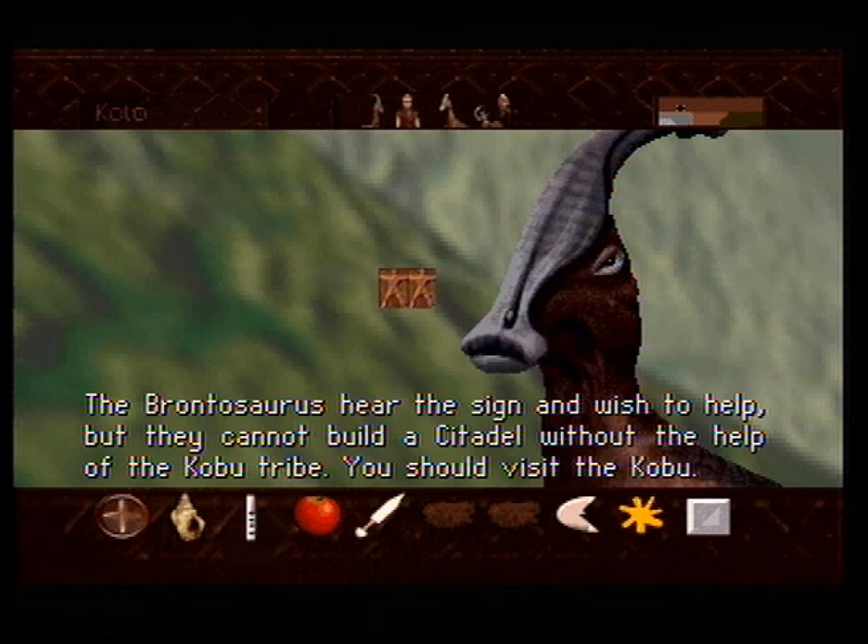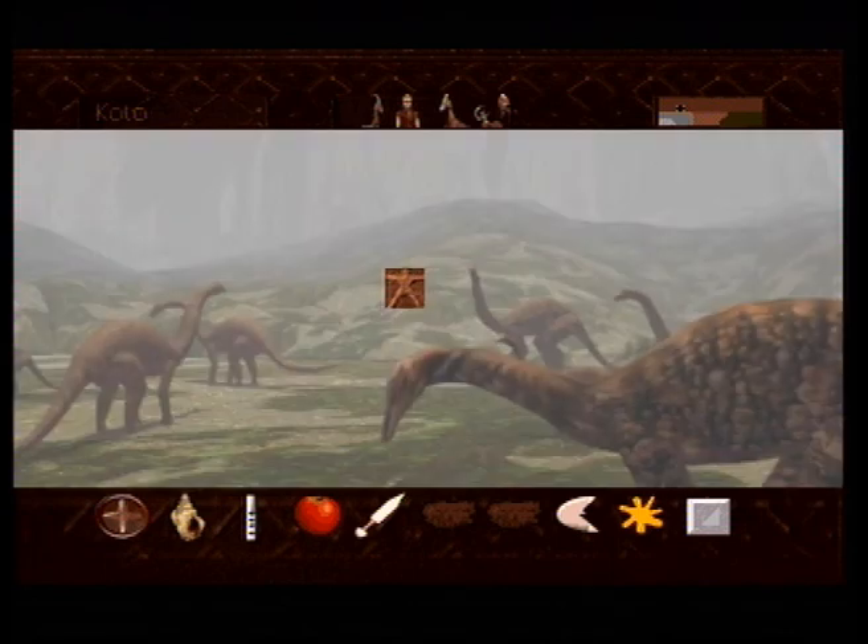'The Brontosaurus hear the sign and wish to help, but they cannot build a citadel without the help of the Kobu tribe. You should visit the Kobu.' Alright, so we do need the help of the Philistaraptors first. Let's do that in the next part, because I'm not entirely sure how long this video is — I think I've been at it for over an hour now. Thanks a lot, CDI.